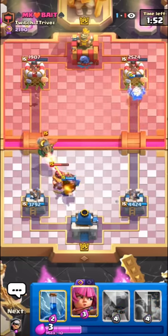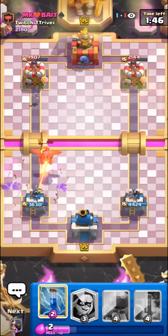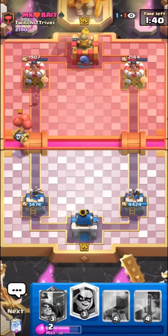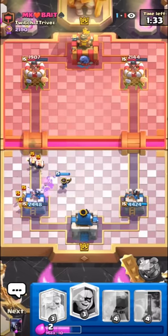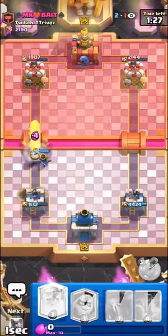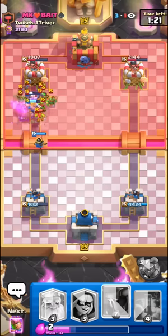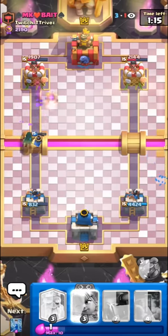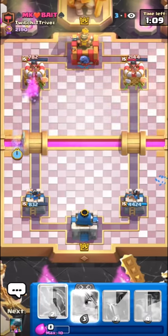We have to zap. Pretty good start. We can't stop that. Maybe I should not have zapped, but I don't trust 1HP Inferno Dragons. Oh, we're gonna take so much damage. I'm not scared though — we can go for the Bandit, and now he doesn't have elixir for too much. Little Prince should clean it all up. We can Bandit too. Hopefully it gets in front. Perfect. We can Ghost at 3 — he has nothing. Yeah, he's dead.